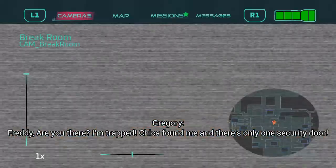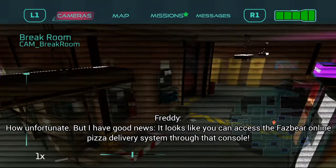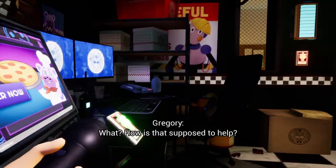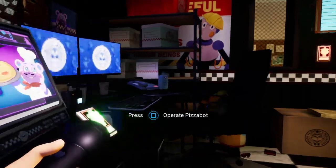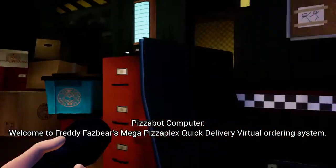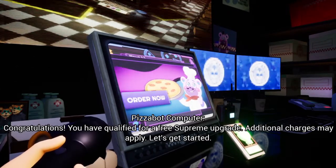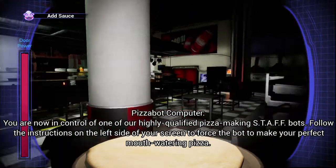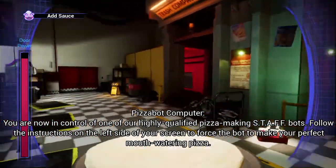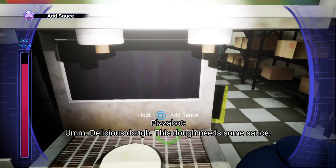I'm trapped! Wait, let me see — there's only one security door. How unfortunate, but I have two. It says two. It looks like you can access the Fazbear online pizza delivery system through that console. Chica loves pizza. Welcome to Freddy Fazbear's Mega Pizza Plex quick delivery virtual ordering system. Congratulations, you have qualified for a free supreme upgrade — additional charges may apply. I'm probably going to need sauce first, so I'm going to find something that is sauce. Oh, this sauce!